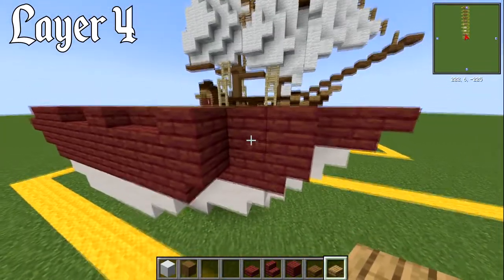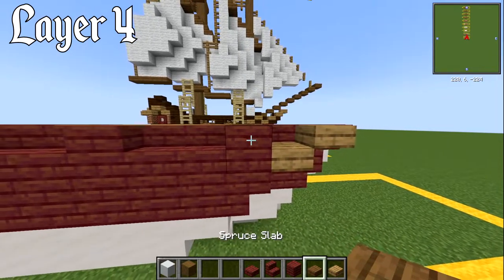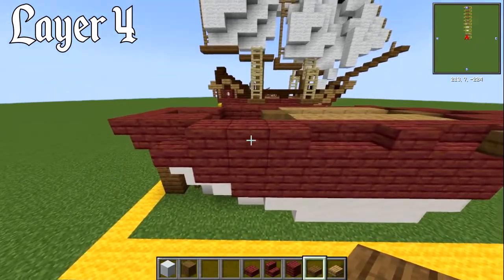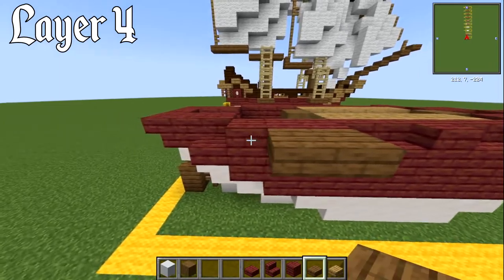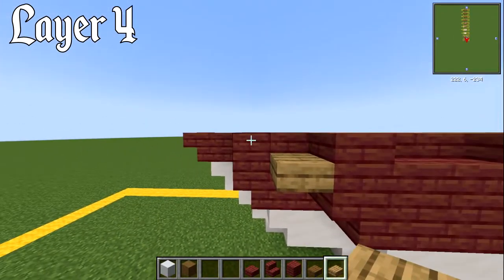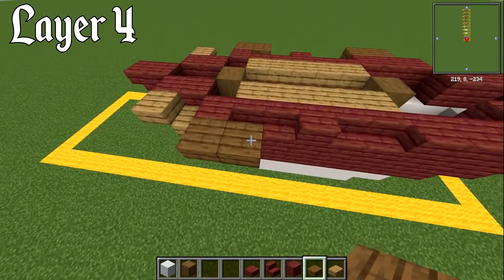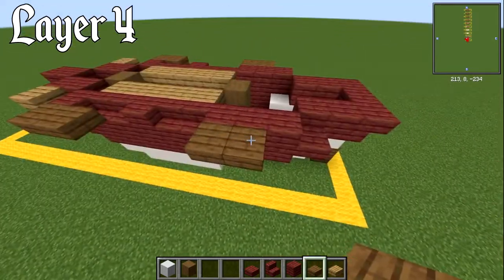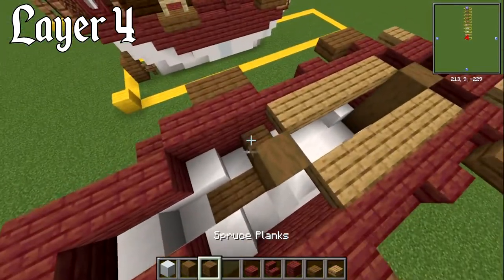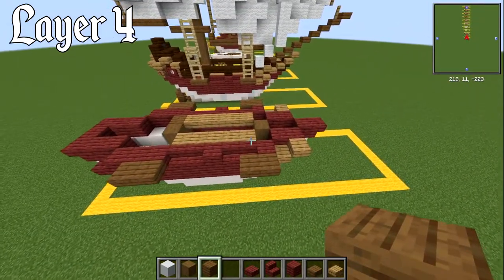On the side of those two blocks, have spruce slabs — one and two. At the back, where you've got those three blocks, on the two closest to the front have two slabs — that's where the shrouds will sit. Do the same on the other side: lower oak slab, upper oak slab, two upper spruce slabs at the back. Build up the spruce planks to that level if you want. That's it for layer number four.